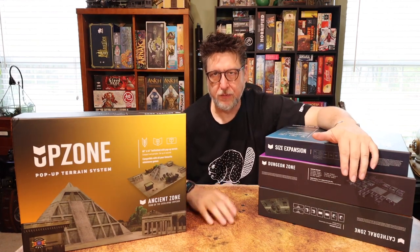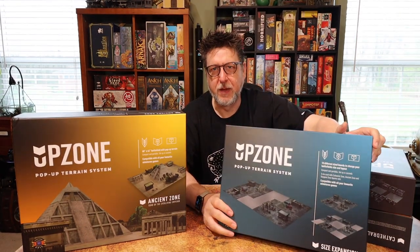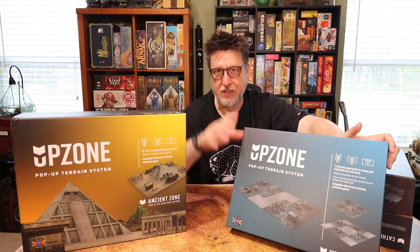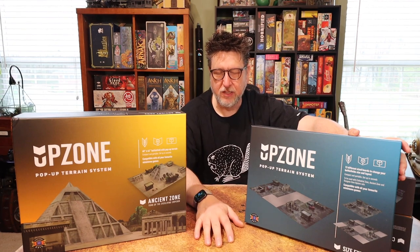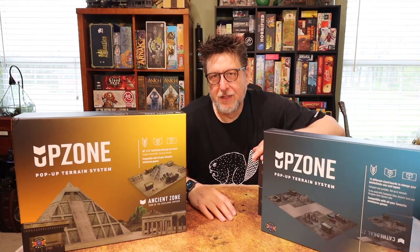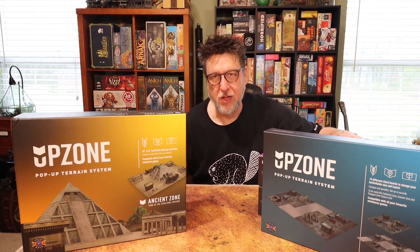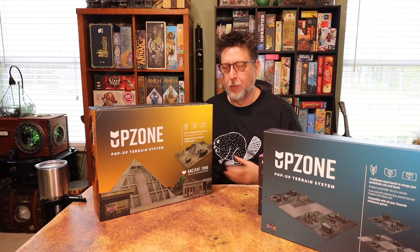What I have here are three distinctly different areas I can set up as an environment. I also got the Size Expansion — it has little panels that make it fit a four-by-four board, and it has smaller pieces that let you interconnect these boards and even make little transitional spaces between different zone types. I've already been through all these boxes but thought it'd be fun to share, so I'm going to open them and maybe lay them all out.